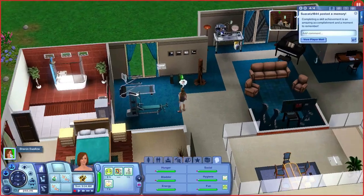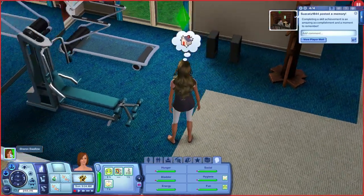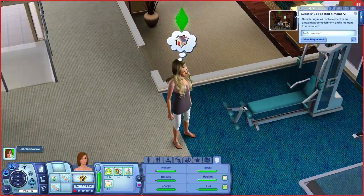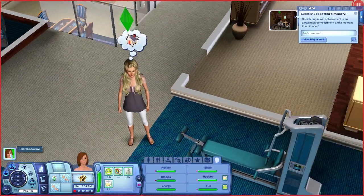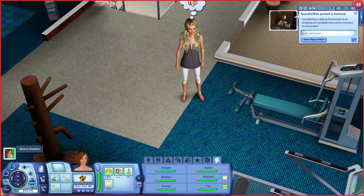The sim herself — like I said, she was made by Lollipop Queen. The hair: I think she used custom content hair which didn't show up in my game, so she had this really awful default-looking style. I changed up her hair and made her blonde — I think she was meant to be blonde. Anyway, her name is Sharon Swallow, so she named her after me.